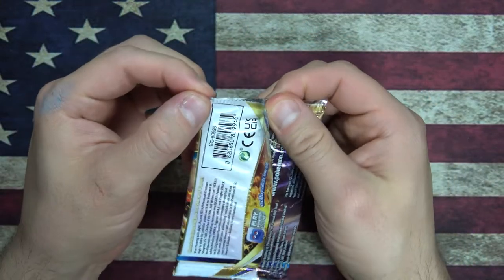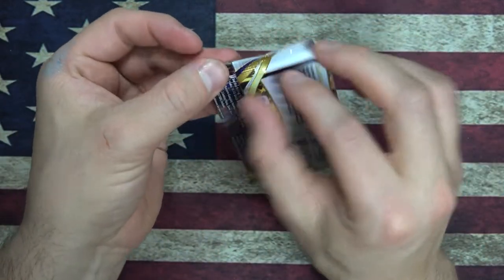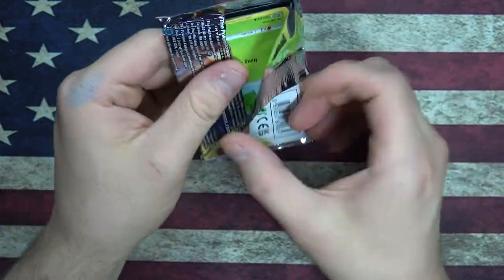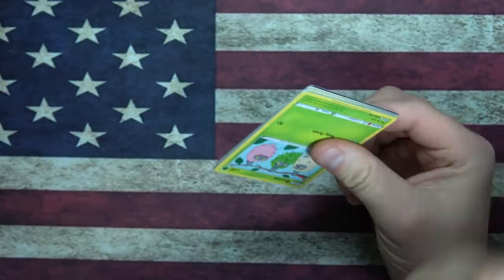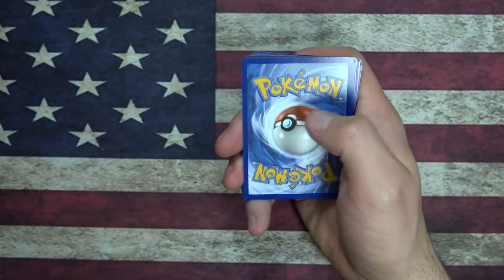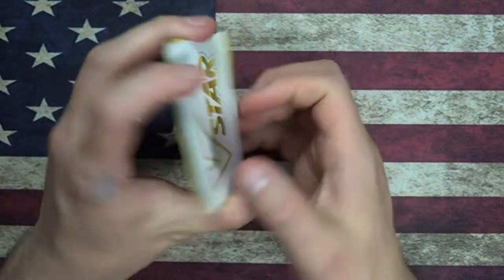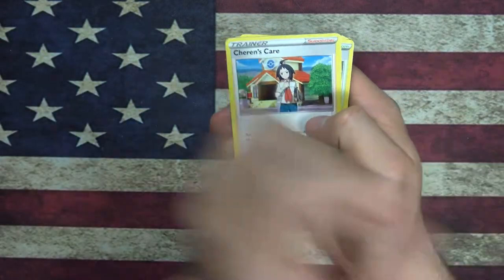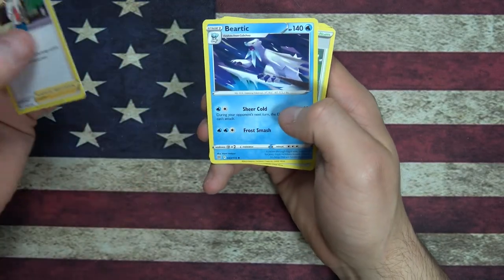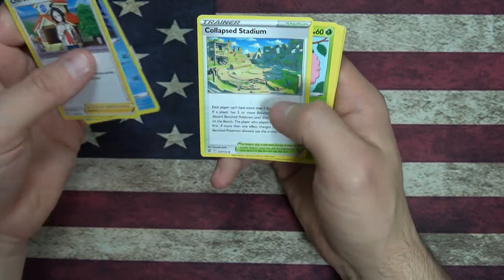I keep looking at the packs to see if there's like an easier way to open them. What if I open them from this end? They open pretty good from the bottom. Alright, here you go with the gold card — what is that? It's just a V-Star card. Okay, Shireen's Care, Beartic — it's a freezing Pokemon. He's so cold, he probably likes the cold. Collapse Stadium, Burmy — it's a little bagworm.